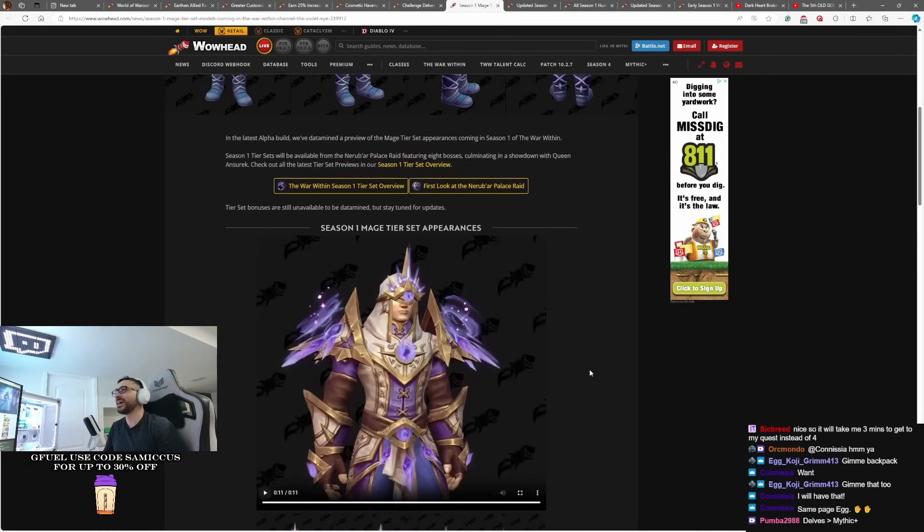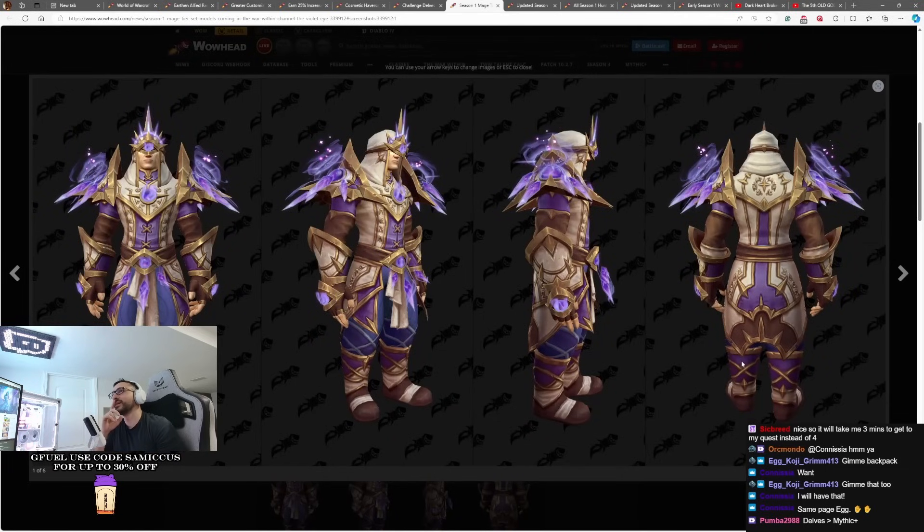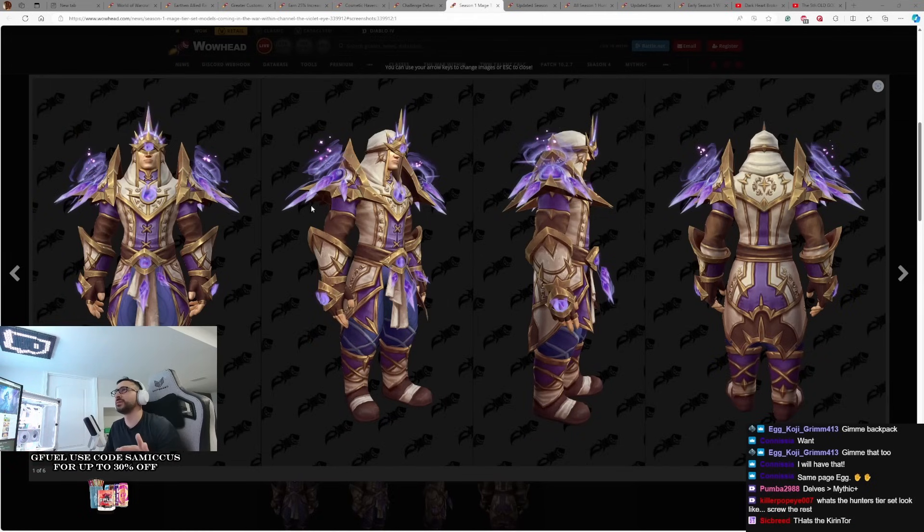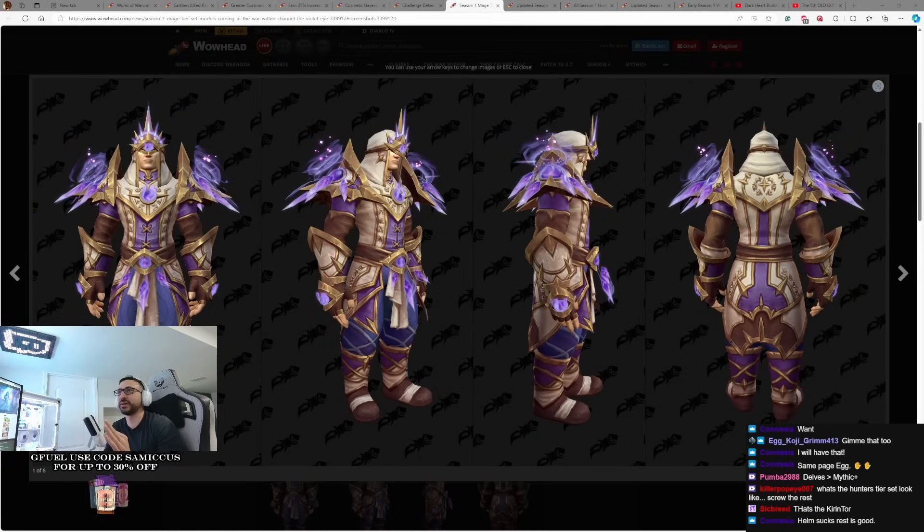The mage tier set. How do I feel about it? It's an interesting one — there's some parts I absolutely love and some parts that have me questioning everything. Let's talk about the most controversial part straight off the bat: it's the helm. The cyclops helm — the one eye in the center. I just don't know how to feel about it yet. Sometimes I look at it and I'm like, damn, it's pretty cool. And sometimes I look at it and I'm like, oh God, it's got me feeling a certain way.